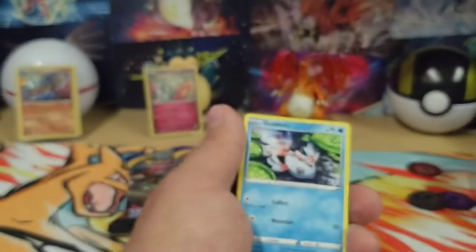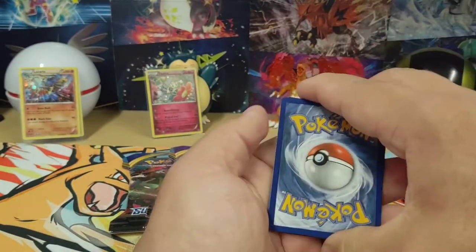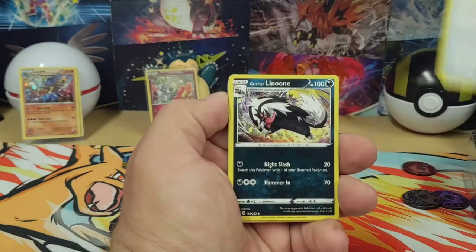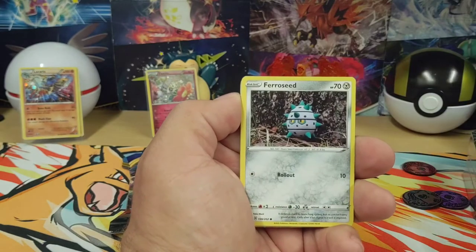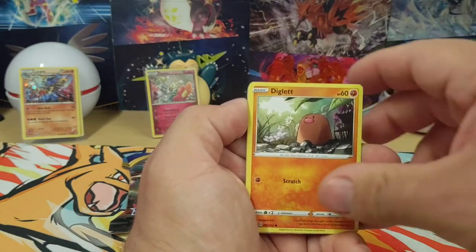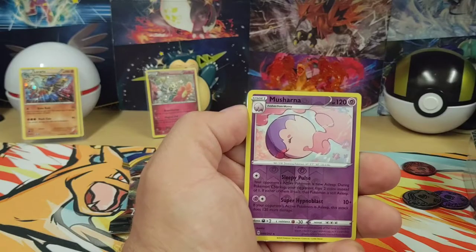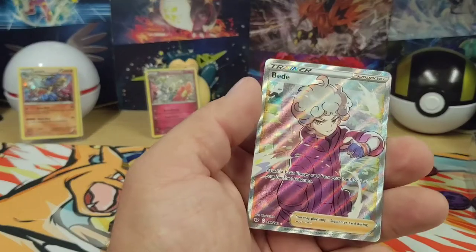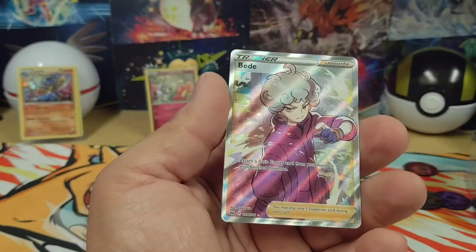There's a code. Goldeen. Goldeen. Goldeen. Farfetch'd. Sandaconda. Chin-chow. Nickit — that little thieving fox. Swiper nose wiping. Masharna Reverse Holo — oh! And a Beattie Full Art trainer card. Let's go!